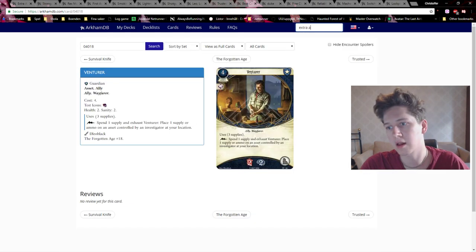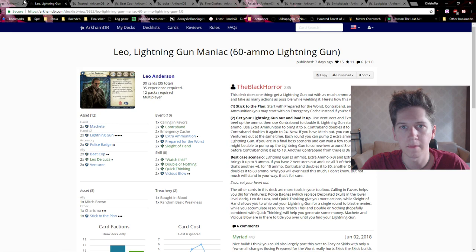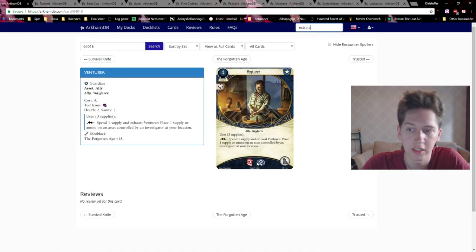After the supplies are done, Venturer is still a two health, two sanity meat shield. But he doesn't provide anything else after that, so you probably want to kill him off somehow once you've used all three supplies.